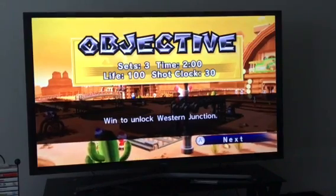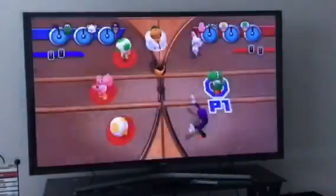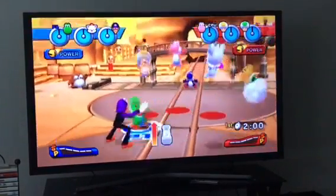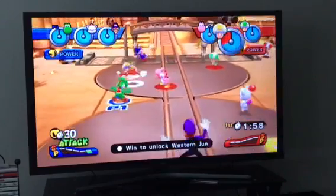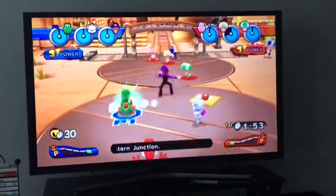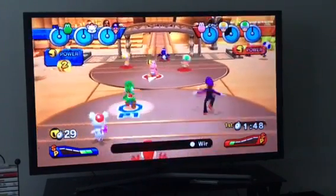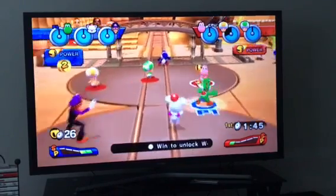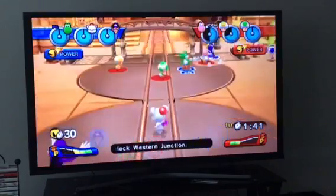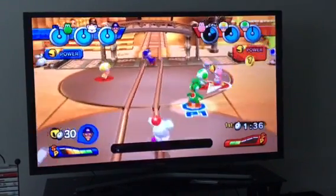We unlocked Western Junction with three sets. Time is two minutes, life 100, shot clock 30 seconds. For basketball this will be Peach's Castle for this stage, for hockey it will be Koopa Troopa Beach, for volleyball it will be Wario's Factory, and for dodgeball it will be Western Junction.